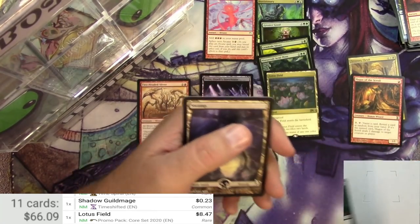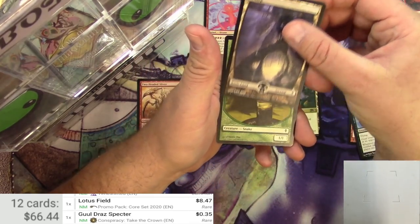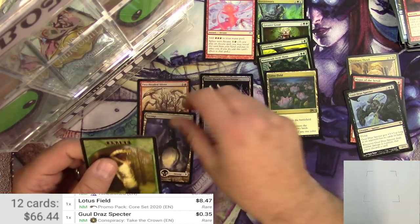Not a foil. Let's scan it — it's bulk. Full Art Swamp and a Snake. There we go.